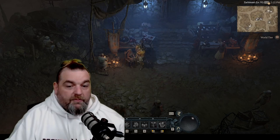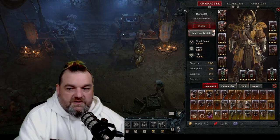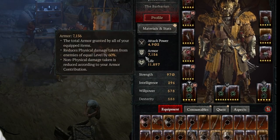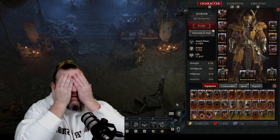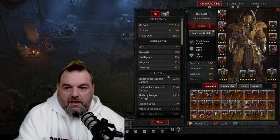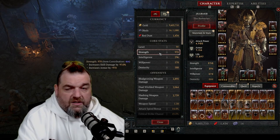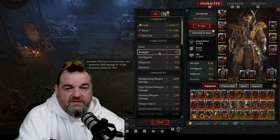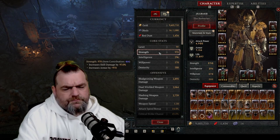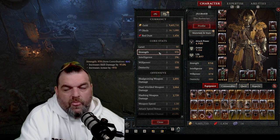We're going to jump right into it and keep this as quick as we can. First and foremost, these stats right here — your attack power, armor, and life — keep the blinders on, don't pay attention to them, they mean nothing. As a Barb specifically, I'm going to be using Strength as my base damage-dealing stat, so we're going to pump Strength wherever we can get it. We don't have to go crazy with it though.